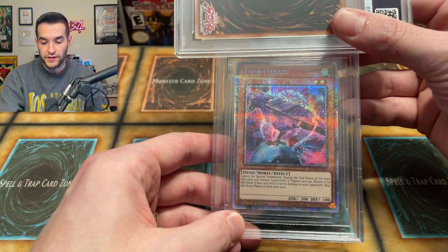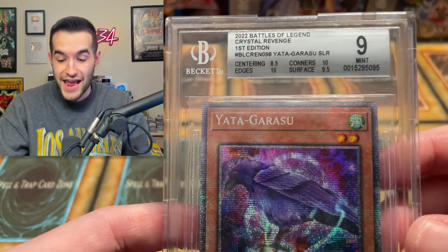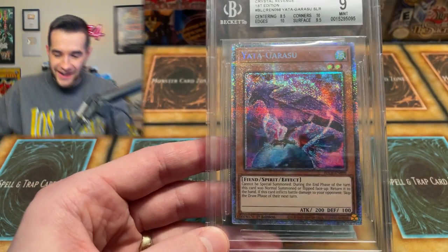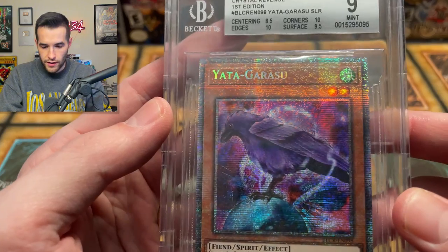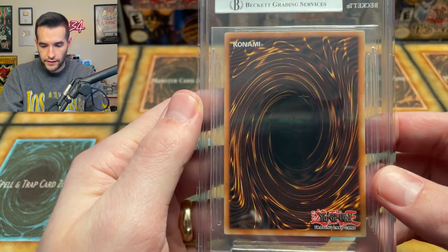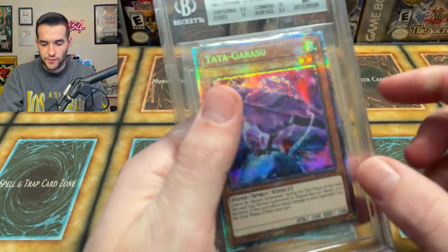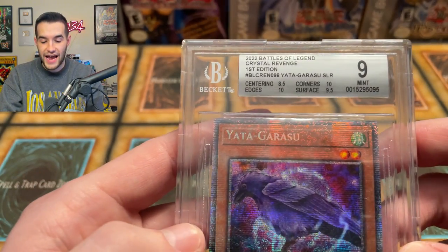Let's just see what we got. Yadagorasu - you guys just saw what I predicted. Mint 9 overall. Centering: 8 - wait, 8.5. Oh my goodness. An 8.5 on the centering. Do we need to get the ruler out? Does anyone see 8.5 centering? Back - I mean it's not fantastic, but 8.5. Edges and corners: 10s. Surface: 9.5. And 8.5 centering. That's unbelievable.